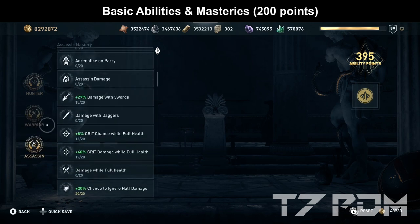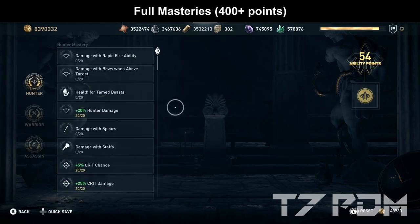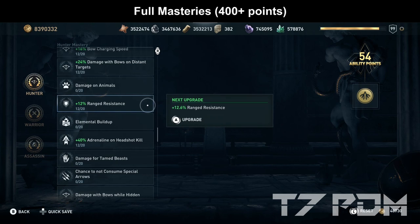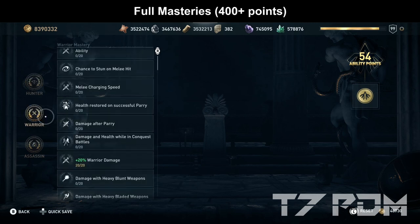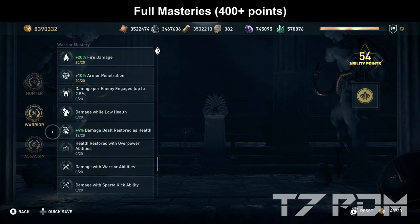Definitely go for 15 points on damage resorts, 12 points on crit chance at full health, 12 points on crit damage while full health, and most importantly go for 20 points on chance to ignore half damage, because only when this ability hits 100% does it always give you half the amount of damage. If you have well over 400 points, you should max out hunter damage, crit chance, crit damage, headshot, and even the other hunter abilities — go for a couple of points on range resistance and even for adrenaline on headshot kill. In the warrior tab, max out warrior damage, health, armor, melee resistance, fire damage, and armor penetration. If you still have more points, go for a couple of points on damage restored as health because that greatly helps if you get hit.